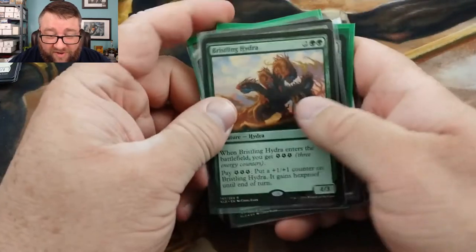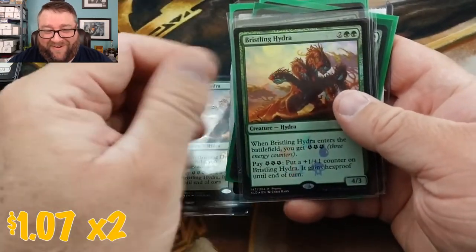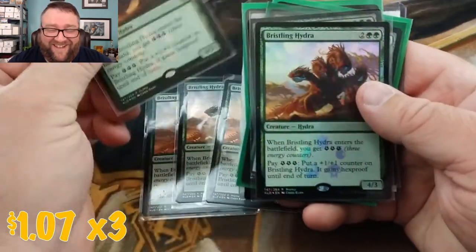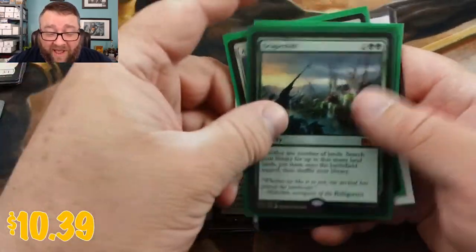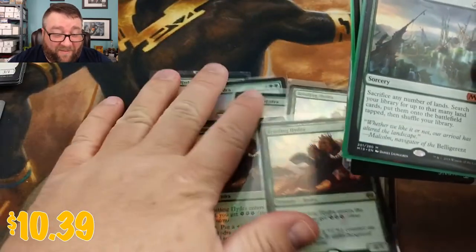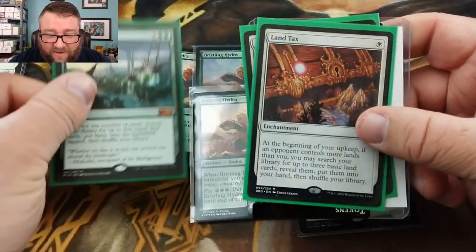We've got a Bristling Hydra, another Bristling Hydra, another Bristling Hydra, and another one — jeez, are these all Bristling Hydras? Holy cats — that's not a Bristling Hydra, that's a Scapeshift. Thank you very much for one, two, three, four, five, six Bristling Hydras! Let's see what else we got — we got a Land Tax.